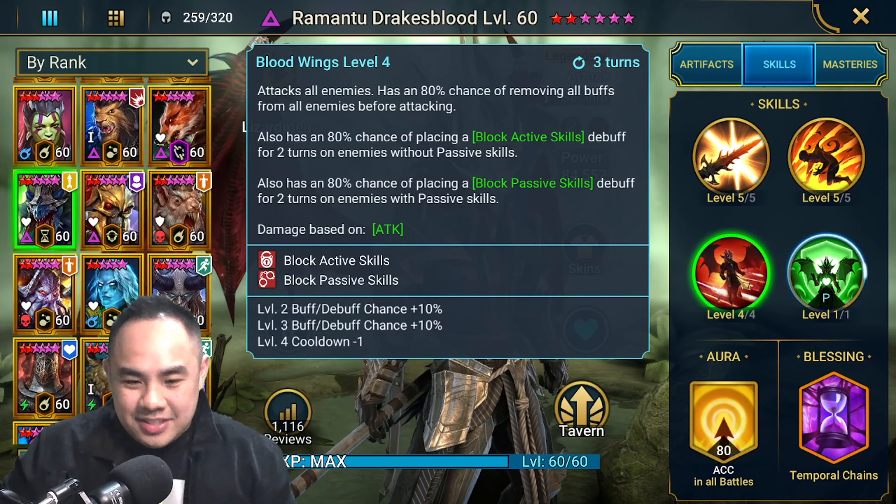The blessing of choice should be Temporal Chains — to slow the opponent down basically. If you have a better option, let me know in the comments below. He also brings a very strong aura: 80 accuracy in all battles. So normally you see people just put Ramantu in lead because this gives a big fat accuracy bonus.